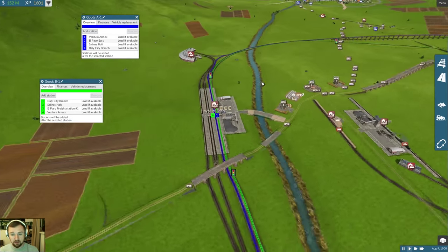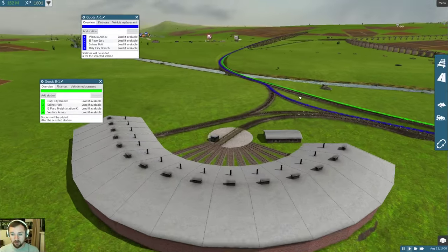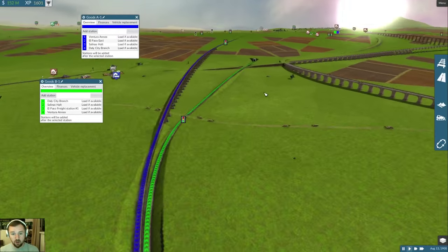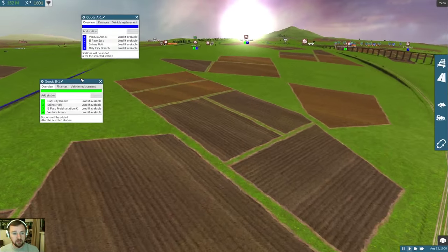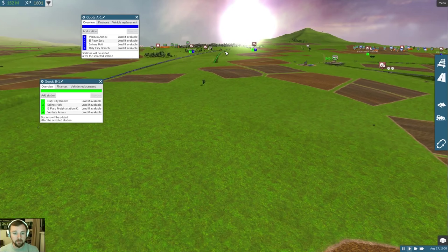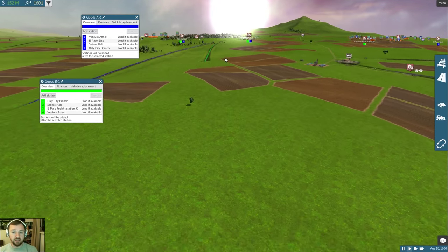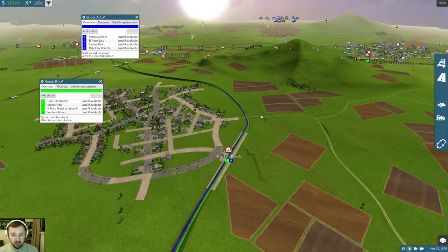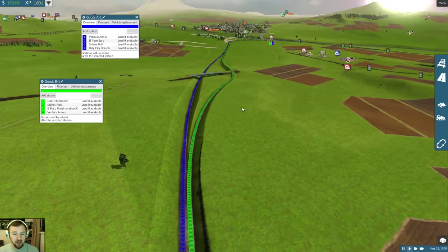Here's our depot connecting both directions. I have a nice little shortcut here and I'm going to eventually connect the other line with this as well to save some time. We're going to have a goods line going both directions - let the competition begin between the Bendito and the Tall Paul. The green line hops the other way.